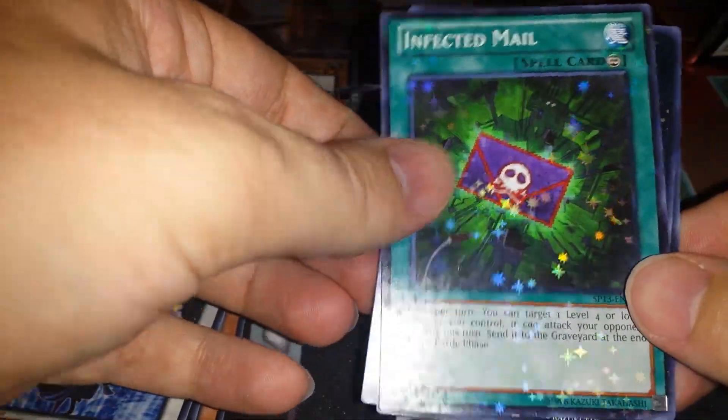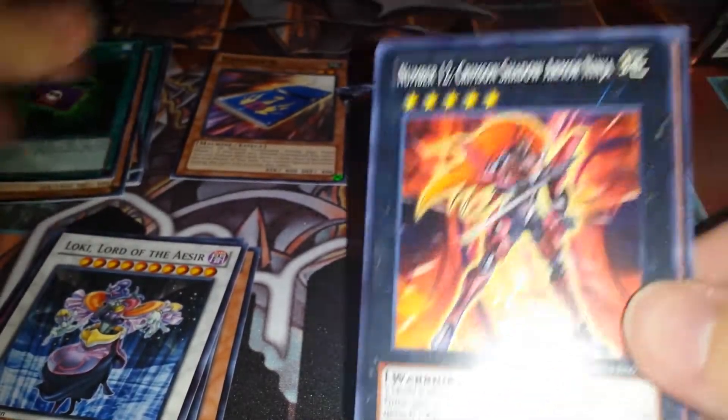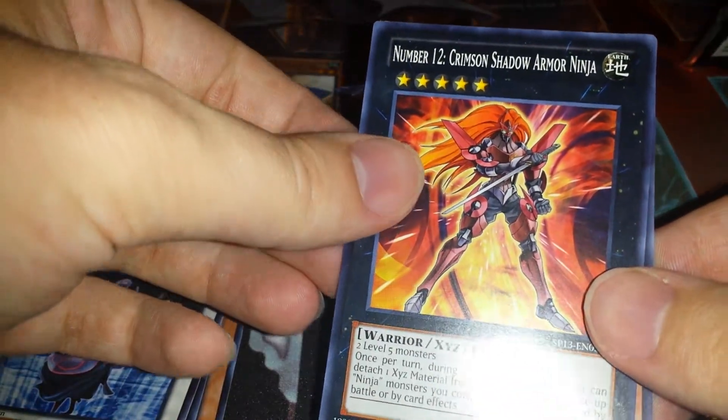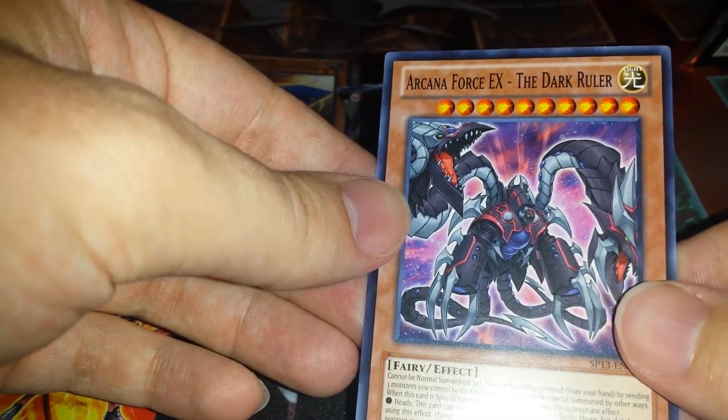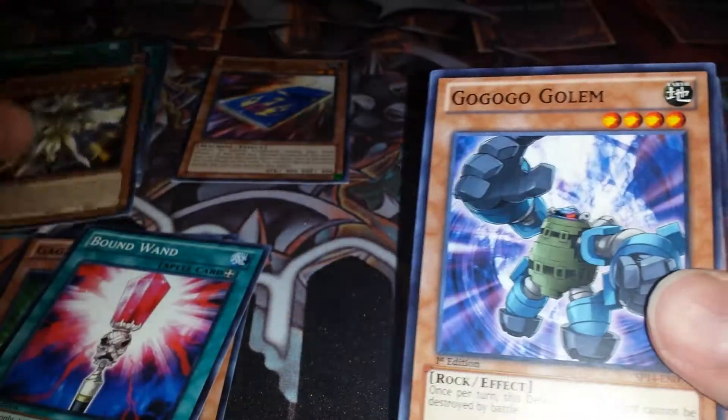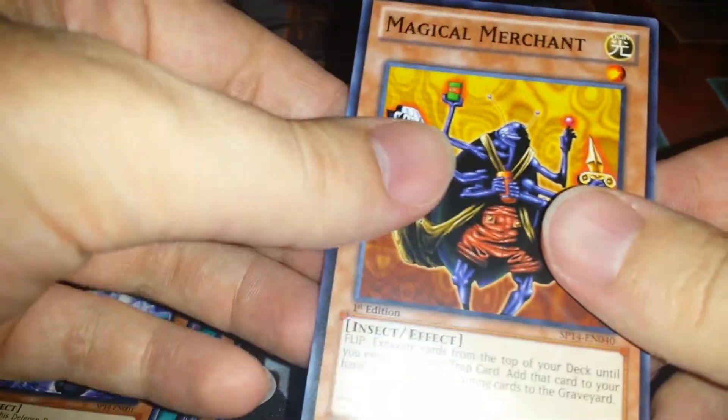Infected Male — that's a cool Star Foil. Crimson Shadow Armor Ninja — sweet. And Arcana Force X, the Dark Ruler. Starlight, Starbright — Star Foil again. Gaga Gardner, Bond Wand, Ma'at — awesome Star Foil — GoGoGo Golem, and Magical Merchant.